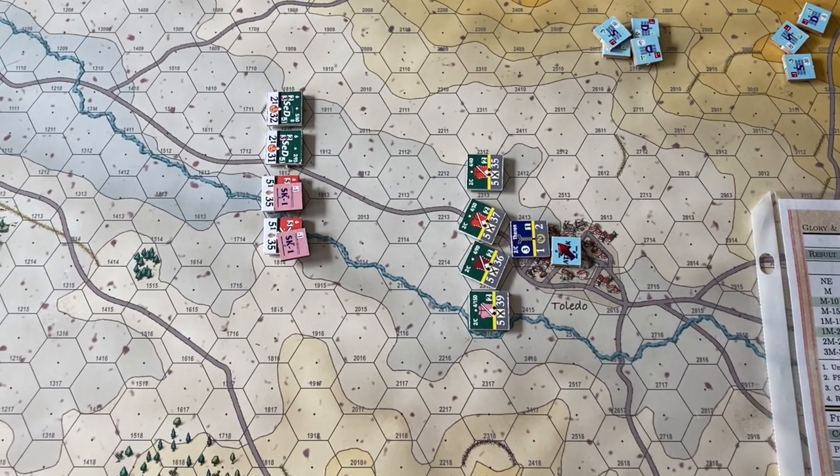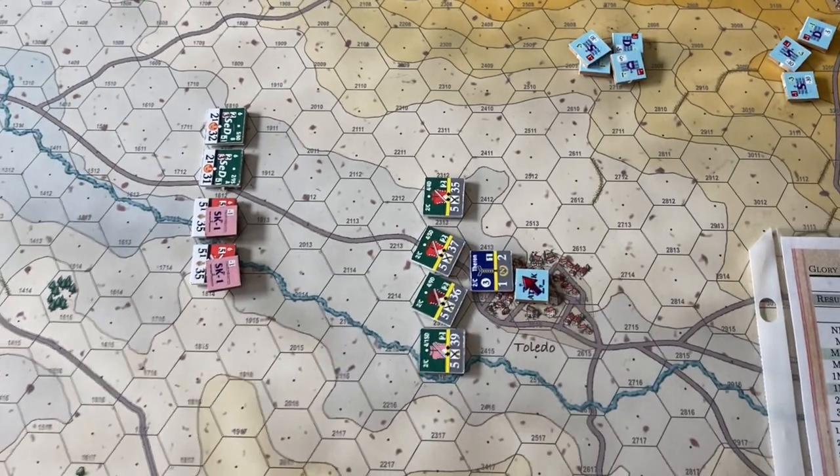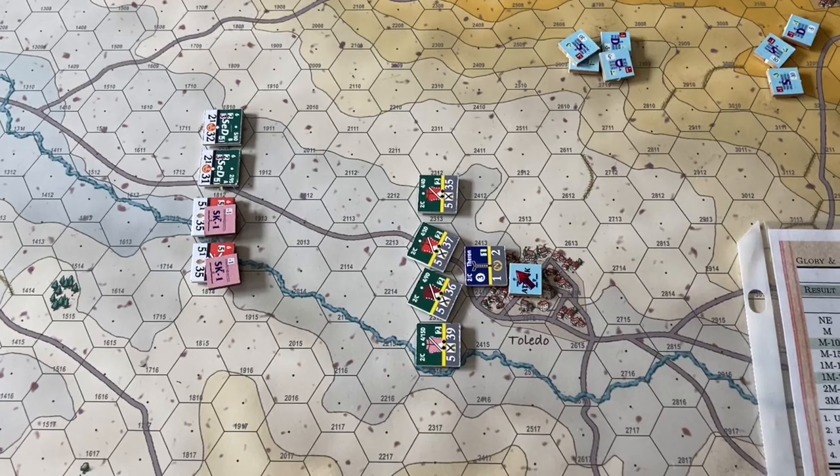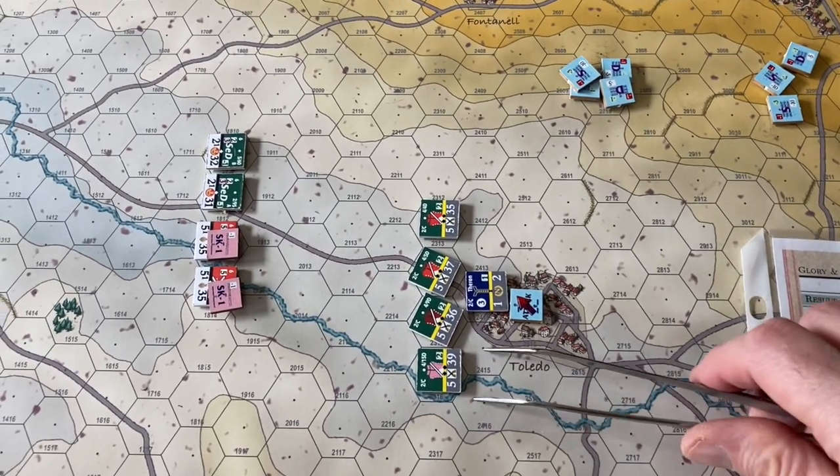Cavalry is one of those complex things in tactical Napoleonic warfare — so many different things can happen. So anytime during a friendly movement phase, the cavalry can move towards a target, an enemy opposing stack, and can declare a charge.